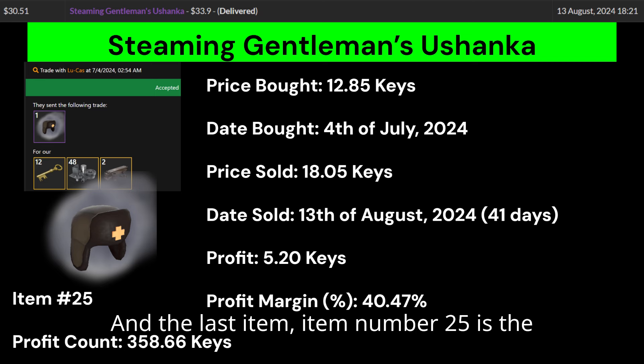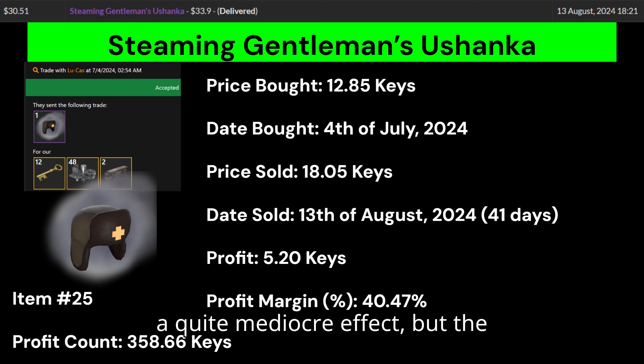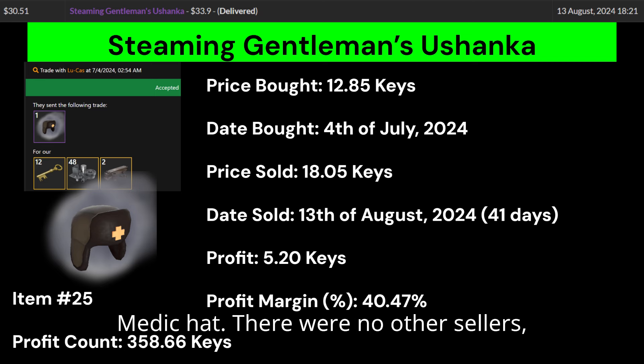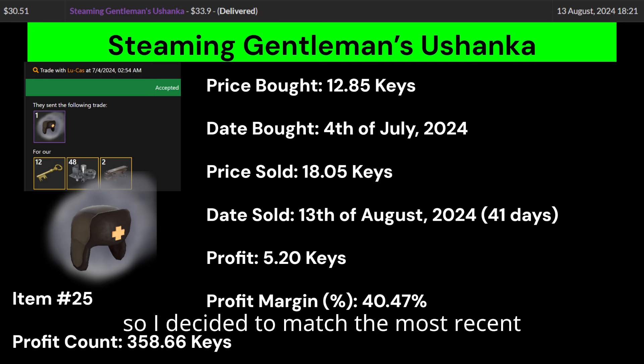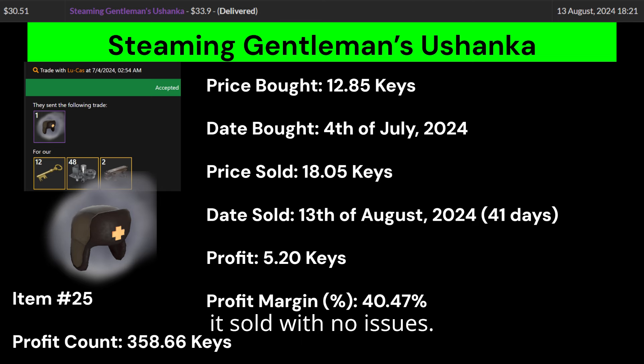Item number 24 is a Blizzardy Storm Killer Exclusive. Blizzardy Storm is a great effect and the Killer Exclusive is one of the best all-class unusual hats. The only problem was that this hat had so much competition despite selling for a high price on Marketplace.tf, but I got quite lucky and sold mine in 2 months. Avoid overcrowded markets if you can. Item number 25 is a Steaming Gentleman's Yushanker. Steaming is a mediocre effect, but the Gentleman's Yushanker is a really popular medic hat. There were no other sellers, so I matched the most recent sale from many months ago and it eventually sold with no issues.